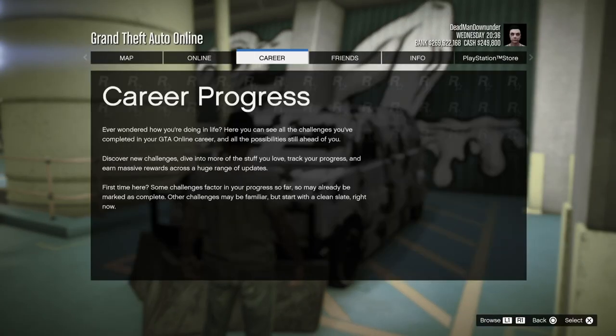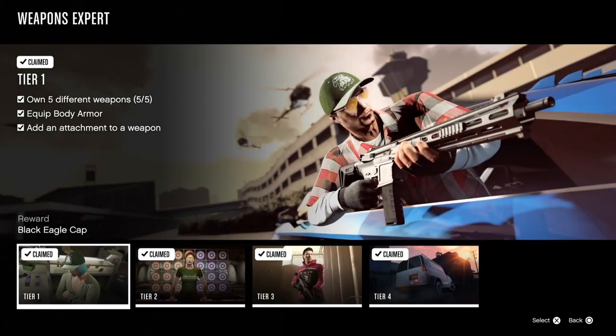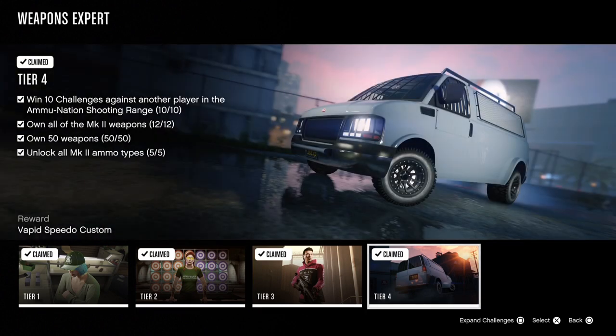However now, let's open up my Career Progress and come all the way to Special Interest — Weapons Expert. By completing the full 4 tier levels of Weapons Expert, you can unlock the Vapid Speedo Custom as a personal vehicle.